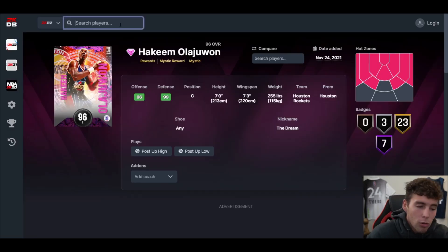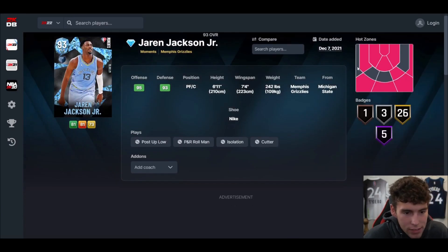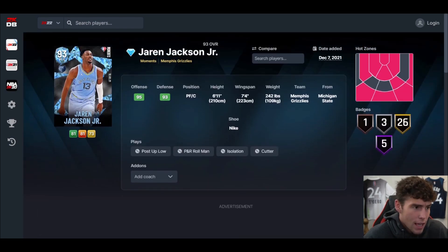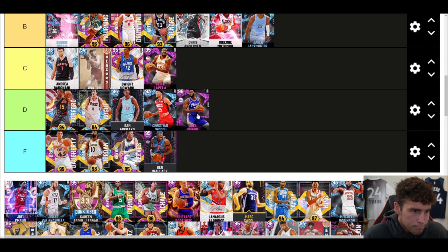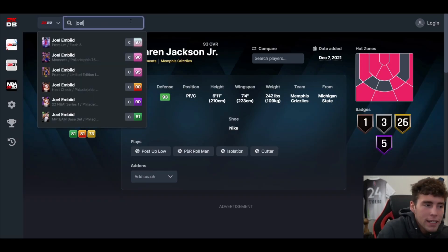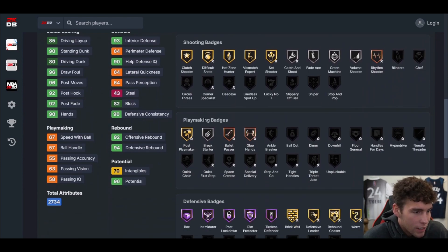Jaren Jackson Jr — as much as I like you, I don't love you in this beats tier. 6'11, 7'4 wingspan, a lot better on current gen than next gen — a complete center honestly. If you want JJJ go ahead and pick him up.